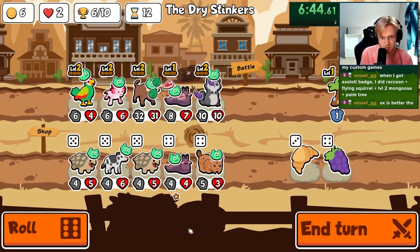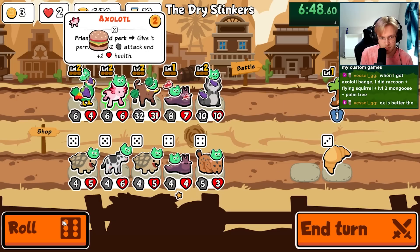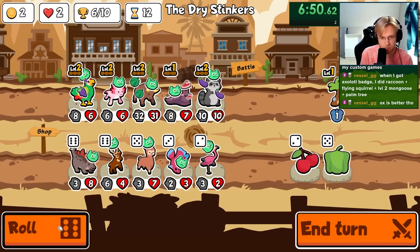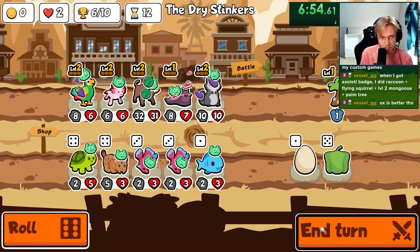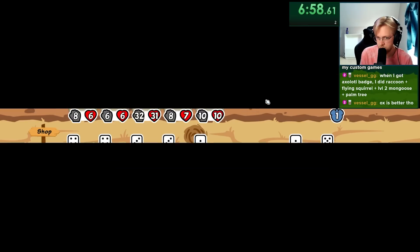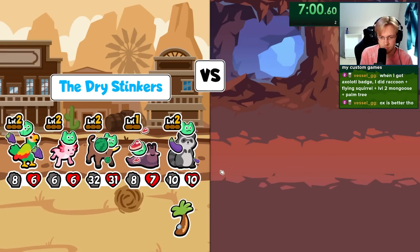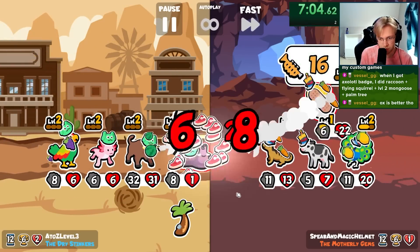You get stats, you get stats. I don't think you target yourself though. I guess I just need to get level three axolotl here. That was pretty good.